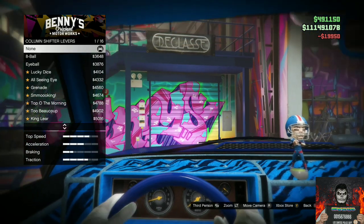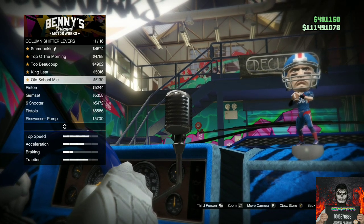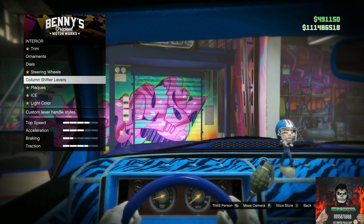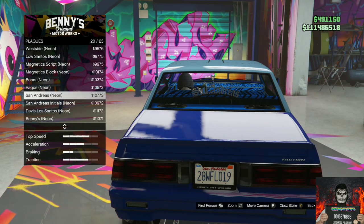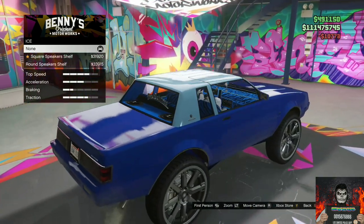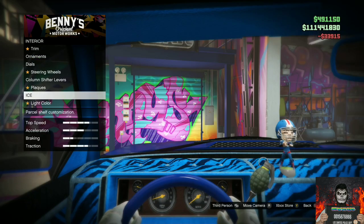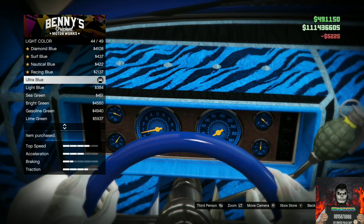Go over to Shifter Levels and purchase the Grenade shifter lever. Then go over to Plaques and purchase the San Andreas Neon, number 20 out of 23. Go over to Ice and purchase the Round Speakers Shelf. Go over to Light Color and purchase the Ultra Blue light color.